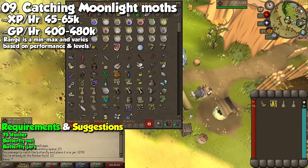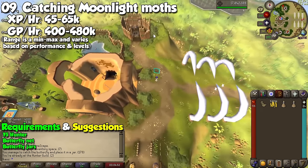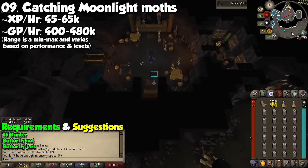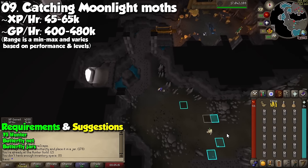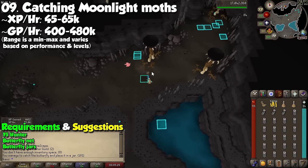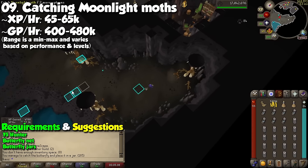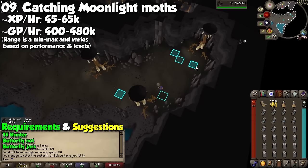You can catch moonlight moths in the basement of the hunter guild. If you go to the store north-east of the guild, you can buy butterfly jars for 1 GP each, meaning this is going to be 100% profit if you have the level required to catch moonlight moths. I was able to sell these for a grand total of 480k GP per hour. This is not as much XP per hour — just about 56k — but if you're really desperate for money, just get your butterfly net and jars and get catching. They spawn really quickly in a pretty secluded spot, so you're not going to be fighting with anyone else. Highly recommend an NPC indicator to tag them so you can see them better.